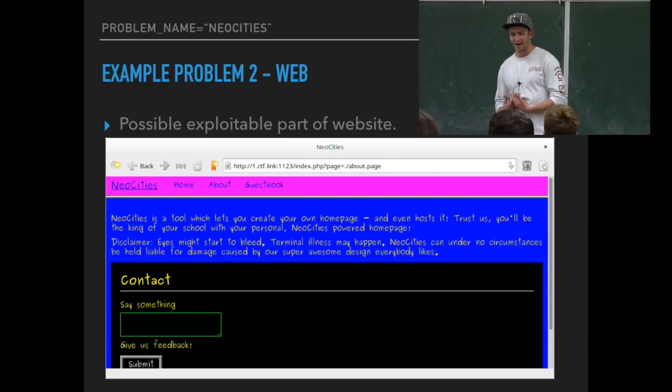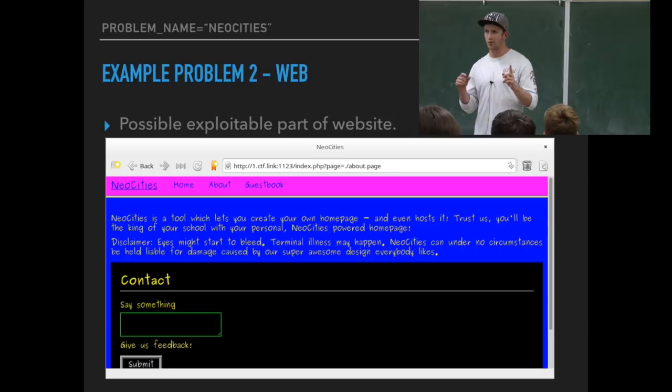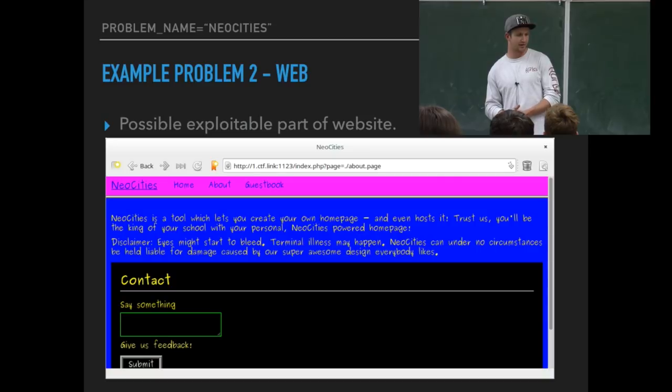SQL injection is when your code is entered into a query — you submit input and it's put into their server-side query that they run to find a row or information they spit back to you. If you enter invalid parameters, you end up closing their statement, or do something like 'one equals one,' which supplies you with all of the records. That's a whole talk we'll get into later this year. This particular challenge actually happens to deal with the parameter up in the URL — it says 'page equals dot-slash about dot page.'